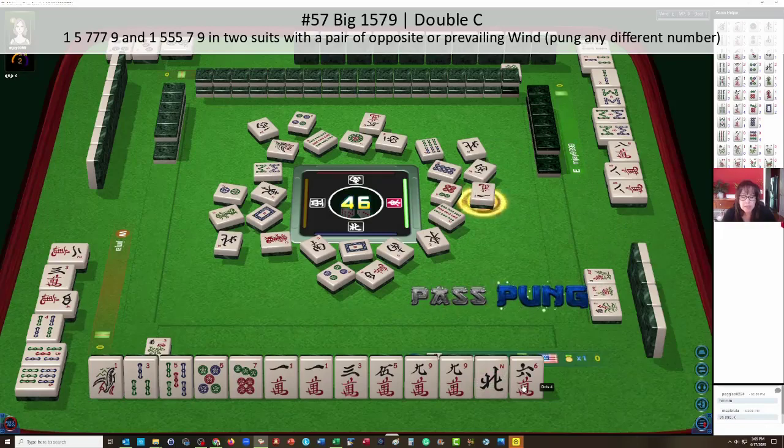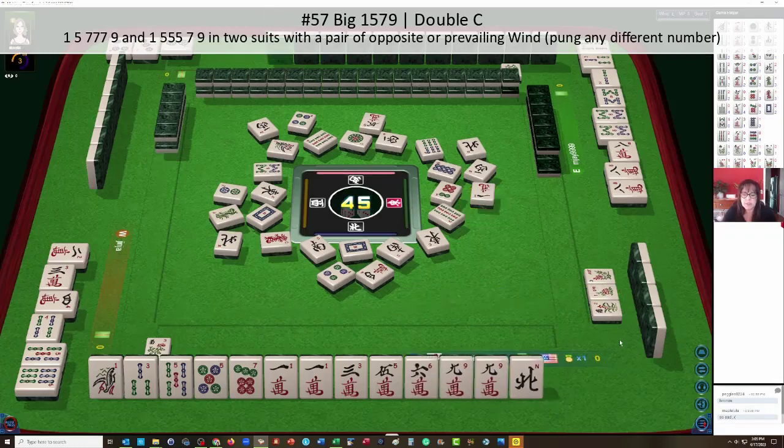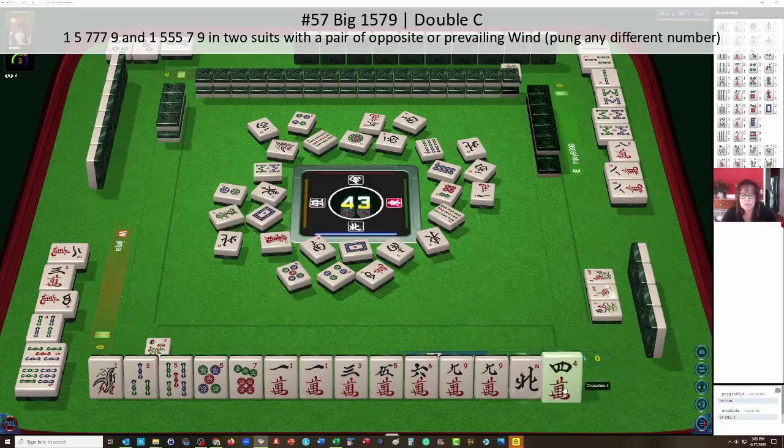Okay, we have a nine so we can wait on that. We're going to pass. Really the six can go — south wind. We're still in between hopscotch and big one-five-seven-nine. Five dots — we do not need a four crack. Four characters: hopscotch or big one-five-seven-nine.